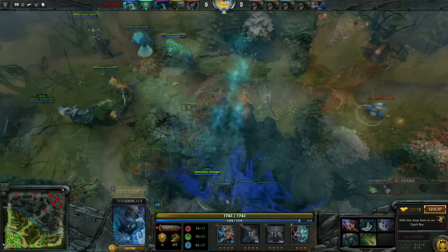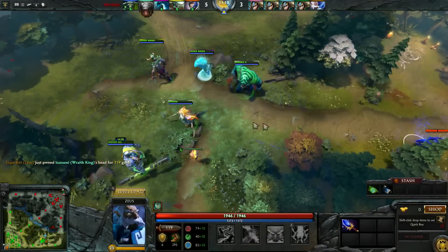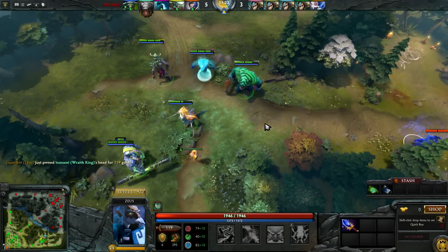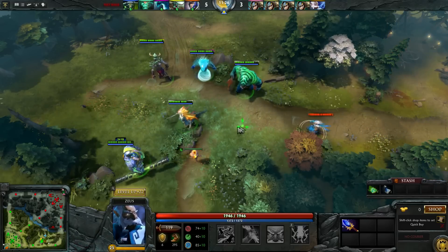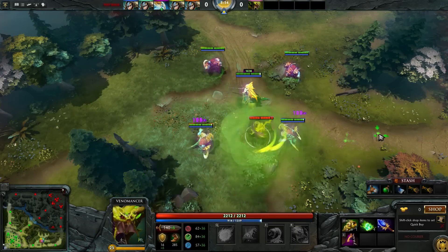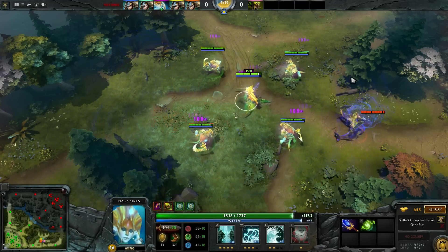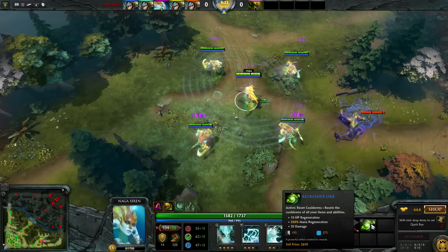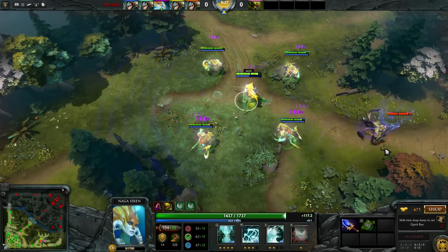Naga Siren. Not too much of a change here. Naga still sends her enemies to nap time as usual, but with Scepter, you'll now heal your team for 42% of their max HP if they're in your AoE for the whole song. For the traditional carry Naga that gets Radiance, Diffusal, or Butterfly, I wouldn't really consider adding Ag to that list, since most of the time you're off split pushing away from your team anyway. For support Naga, if you can farm it up, that's a lot of healing. So it's situational.